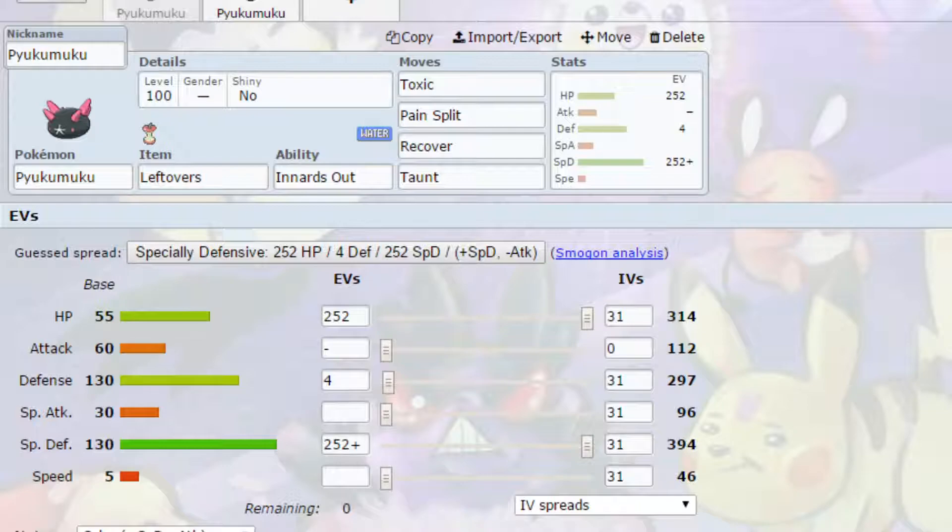I've come up with two sets for you that hopefully would work at least somewhat. This is all I could come up with, just because Pukumuku has a very shallow movepool and obviously has abysmal Attack and Special Attack. Taking advantage of that is not really possible, and it also doesn't have access to setup, which is kind of unfortunate.